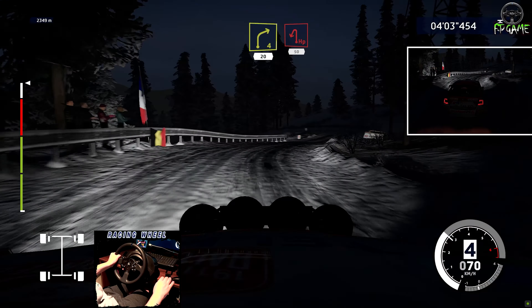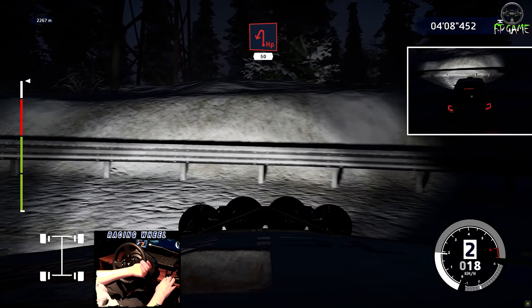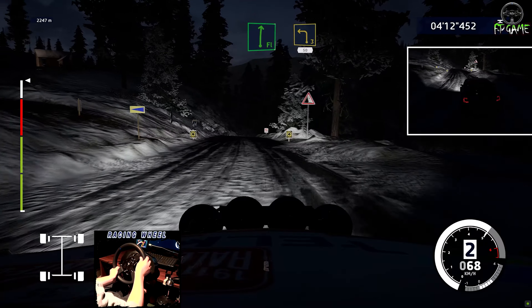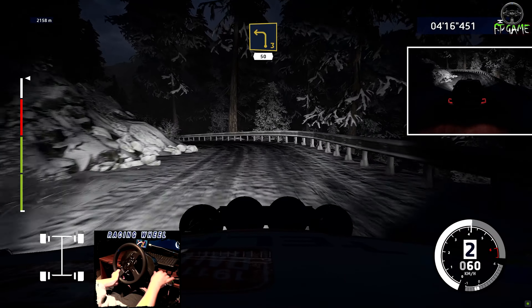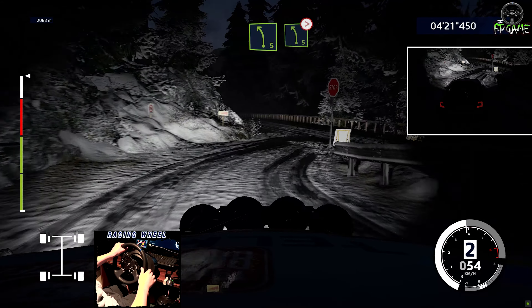Brake, far up in left, 50. Flat right, brake into left four, short, over tarmac, 50. Caution, junction right into left five, widens, and left five, tightens.